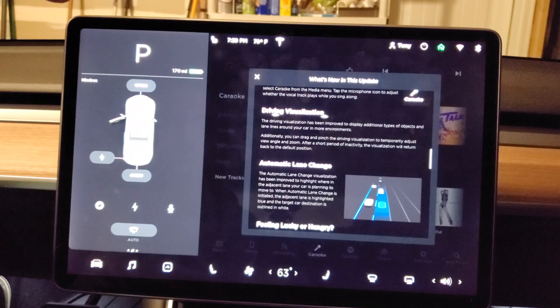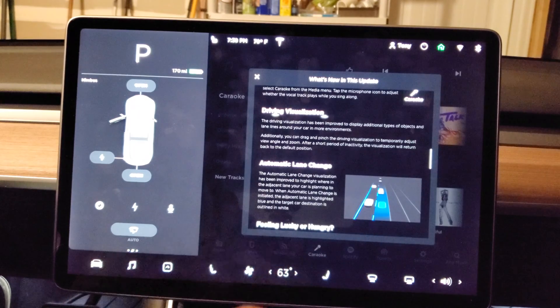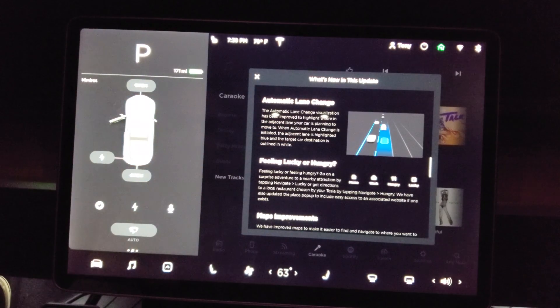Driver visualization has been improved to display additional types of objects and lane lines around your car in more environments. You can drag and pinch the driving visualization to temporarily adjust view angle and zoom — after a short period of inactivity it returns to the default position. I can confirm that when you put your turn signal on, it shows the lane next to you and a little outline of your car and where it's going to go. For automatic lane change, the visualization now highlights where in the adjacent lane your car is planning to move — the adjacent lane is highlighted blue and the target destination is outlined in white.